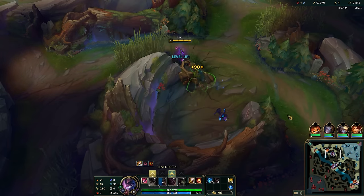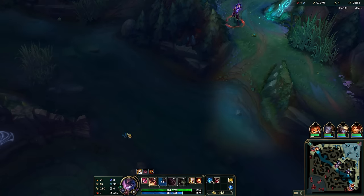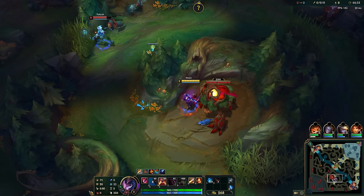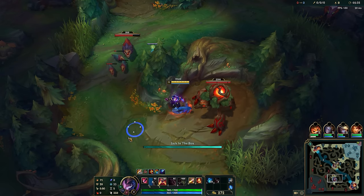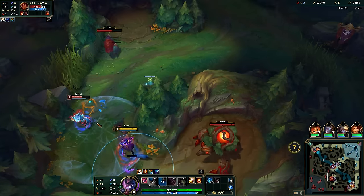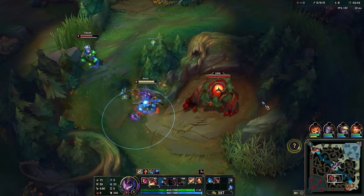You can also do your own buff into your own other buff into invade. This works sometimes, but it usually results in more of a cheesy play, especially because the enemy jungler will likely already be at their second buff before you can take it. This strategy works best when the enemy jungler has a slow clear.